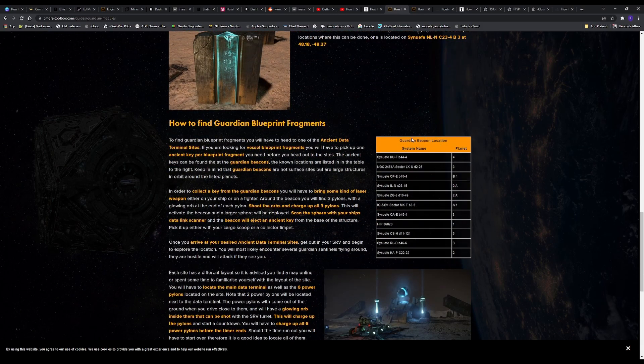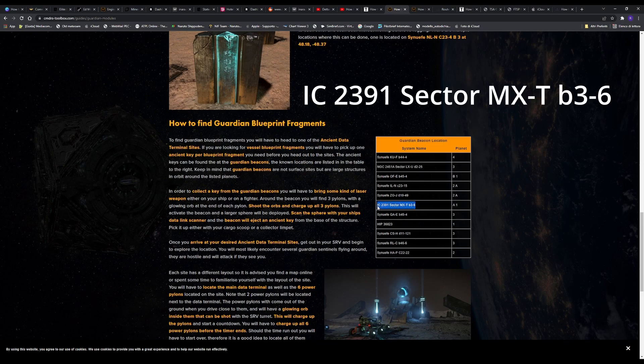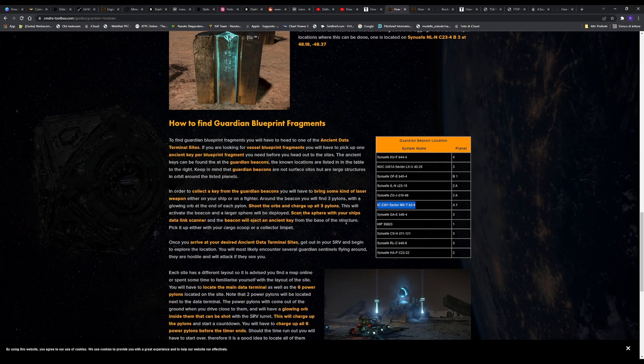What we are going to do first is look for the Guardian beacon location. If you are within the bubble, I suggest you go to India Charlie 2391 sector MXT Bravo 36. I will also leave this system in the links down below.